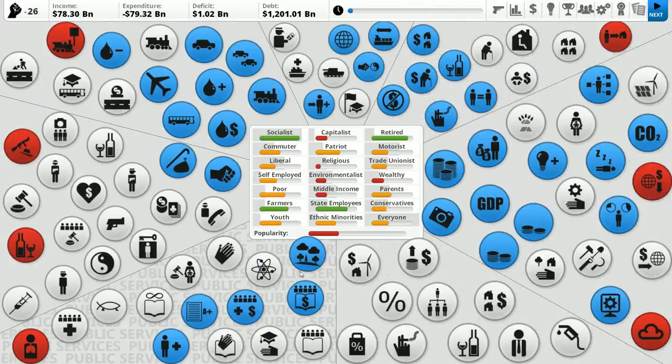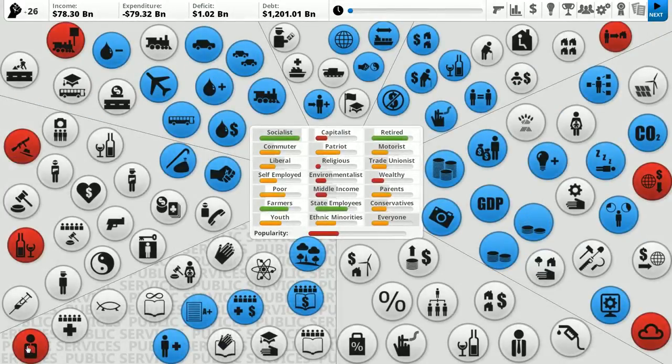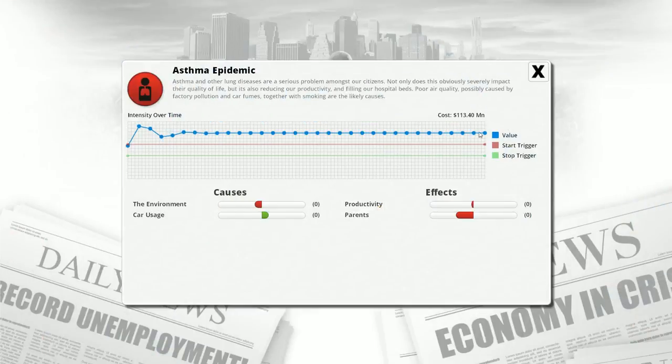The red circles represent specific special events triggered by something. For example, here we have an asthma epidemic. The blue is where we currently are; the red line represents the point at which this triggers. Normally I won't see the asthma epidemic button on screen — it's not an issue. But whenever the blue line internally goes above the red line, the asthma epidemic kicks in. It has a slight negative effect on productivity and hugely upsets parents.